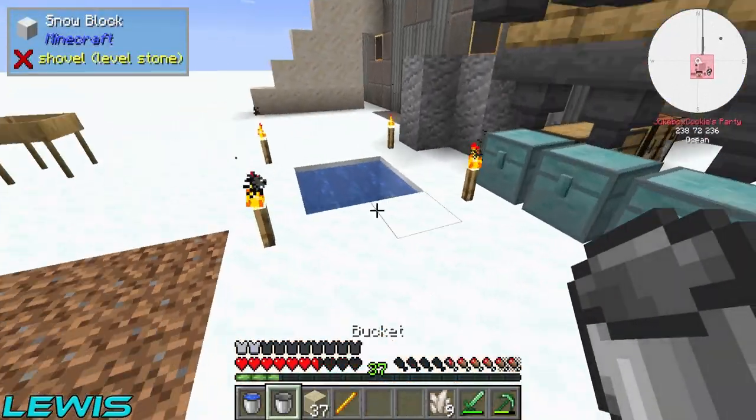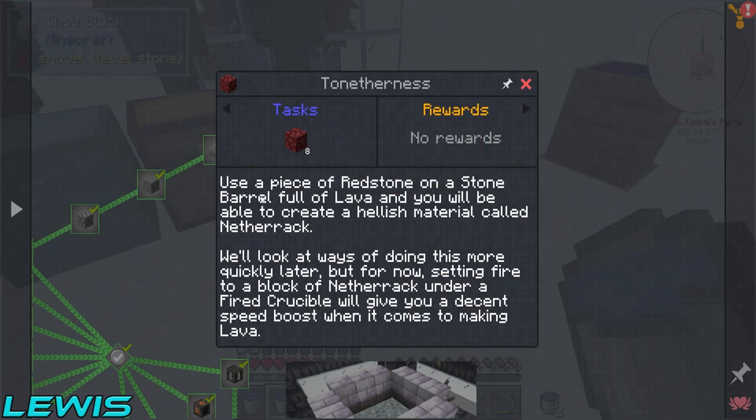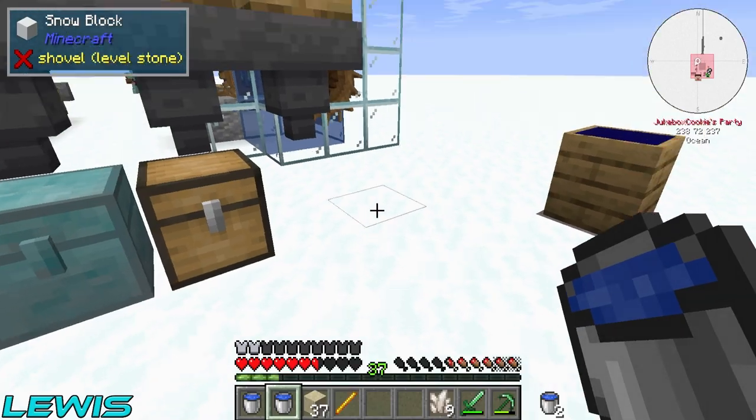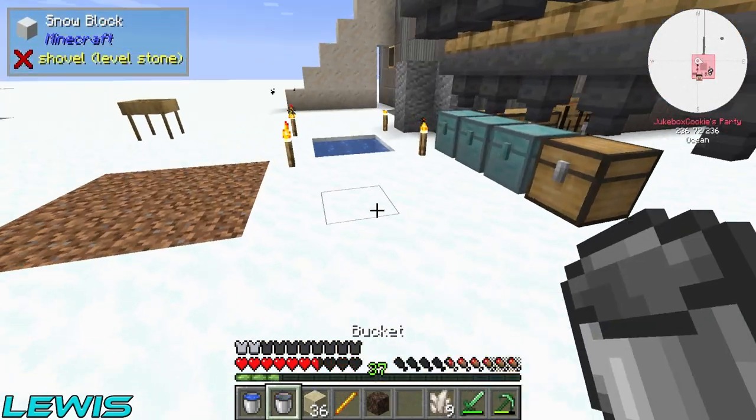Can we get netherrack? I thought that was part of this quest line. Use a piece of redstone on a stone barrel full of lava and you will be able to craft a hellish material called netherrack. Setting fire to a block of netherrack under a fired crucible would give you a decent speed boost when it comes to making lava. Yeah, so we just had to read the quest line and it basically tells us that.